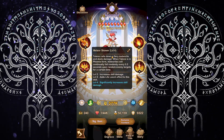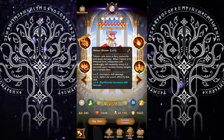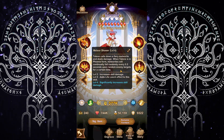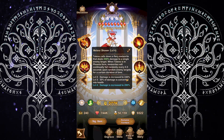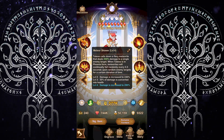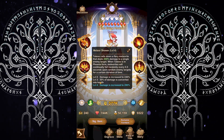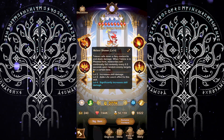The next ability is Meteor Shower. Taelene calls down a fiery meteor and deals damage. When in phoenix form, meteorites continually fall randomly every 0.5 seconds upon a random enemy target for a certain duration. Level 2 increases skill damage from 200% to 240%. Level 3 converts 30% of damage into health. Level 4 increases damage from 200% to 280%. She has a bit of life leech from this ability where she can heal herself for a small amount.